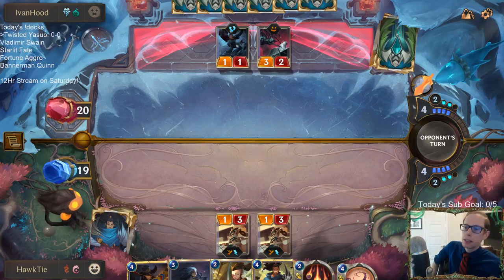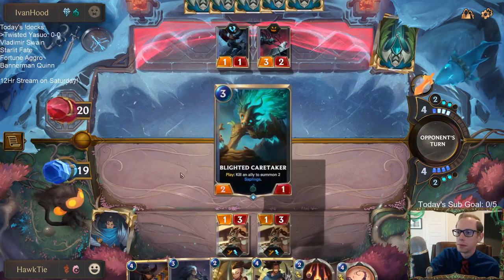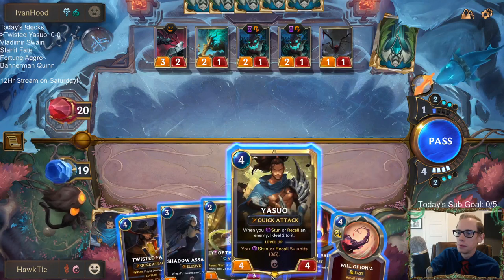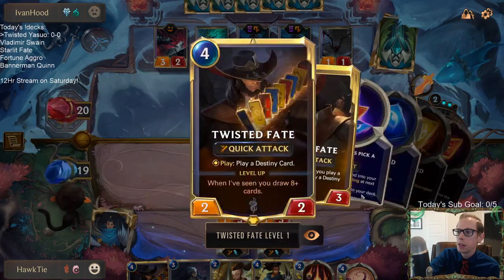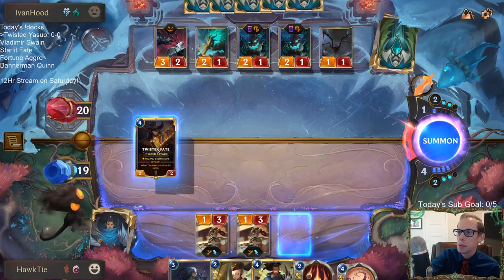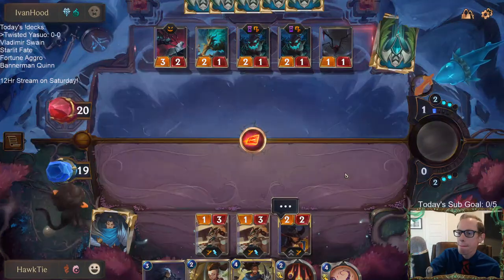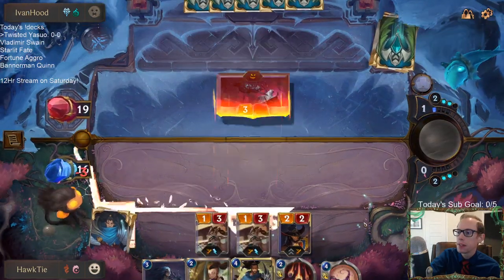I'll play the Blade Twirler instead of Shadow Assassin so that we have Make It Rain available, and I can cast it now or wait and bank the mana. That's probably something useful to have against the spider deck. Maybe better to just do the red card right now and kill all of these things — probably my best play to keep them from challenging. I'll just clear a bunch of stuff up.